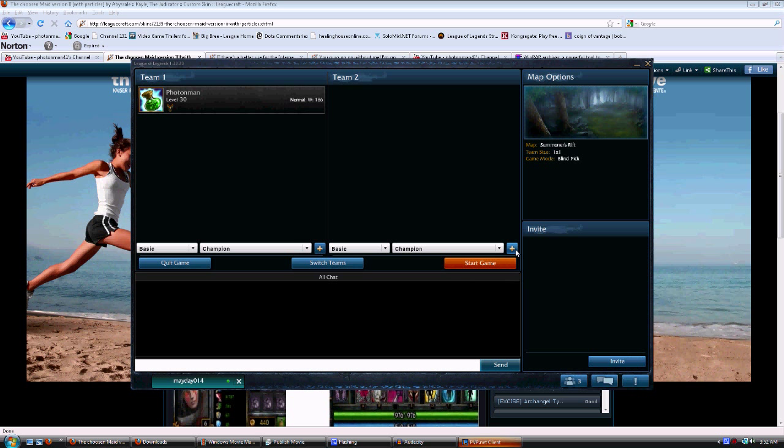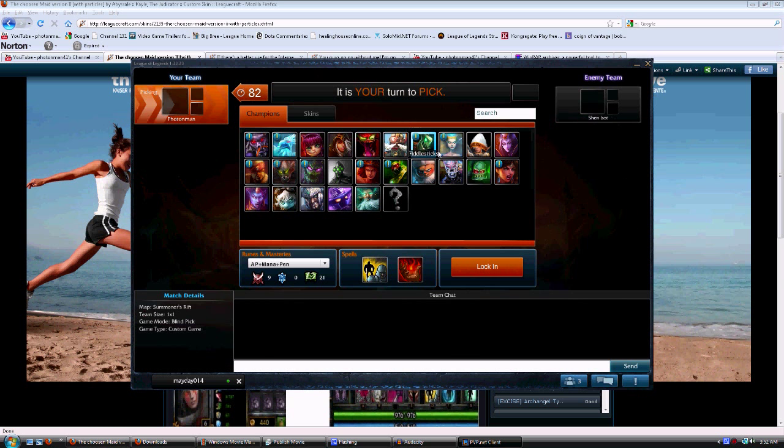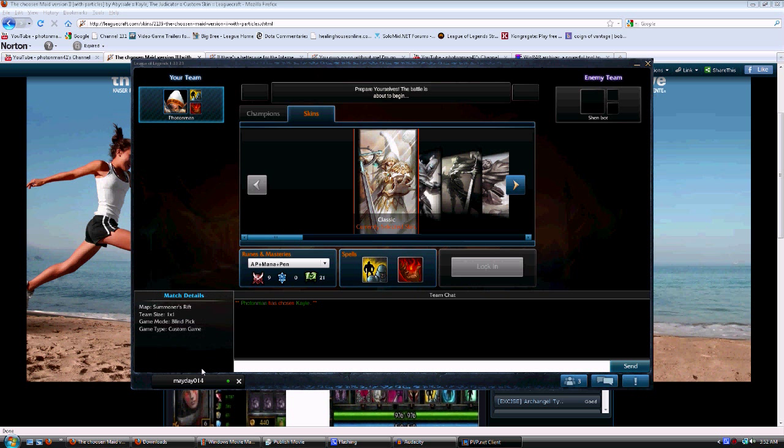Basically all you need to do is add a Shen bot and start the game. Twisted Treeline. Okay, right now who's that playing? Kayle! Alright, so hey — that Kayle's picture is now different, just like I said. So we'll start it now and just wait for it to load.